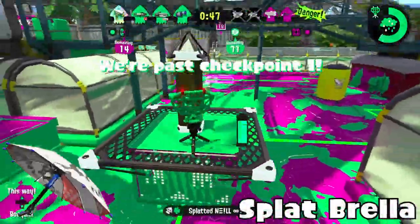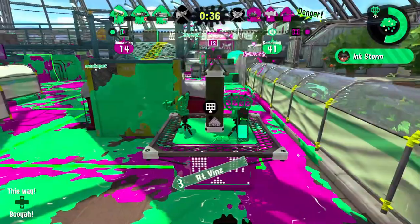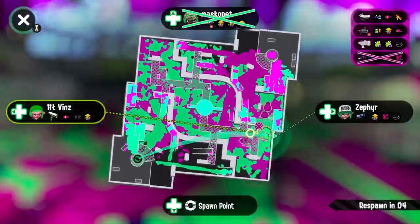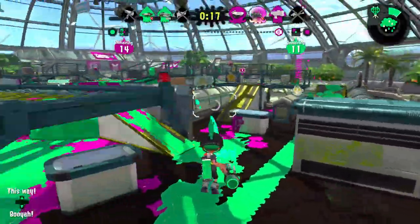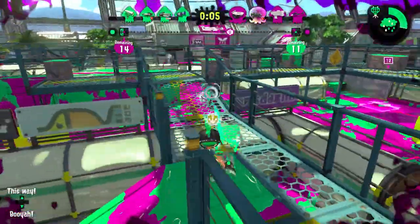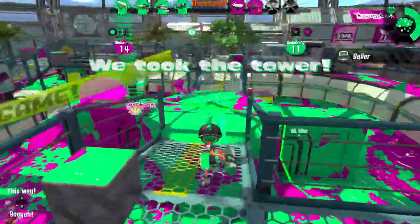The Splat Brella requires fewer points to get Ink Storm, and I think the reason it's better is because it has Sprinkler. All Brellas except for the Undercover are just really good — you shoot once, pull up your shield, and it gets pretty messy in 1v1s. I used to try hard to main this weapon because of its kit, but then I kind of went over to the Sorella Brella, which is apparently better in this meta. Sprinkler and Ink Storm is just a good combo.